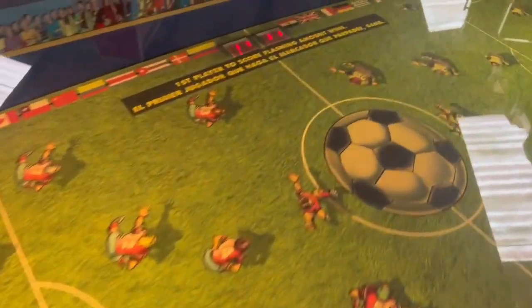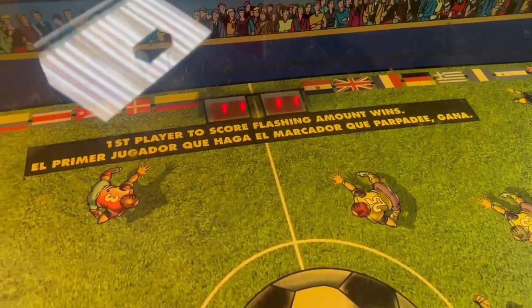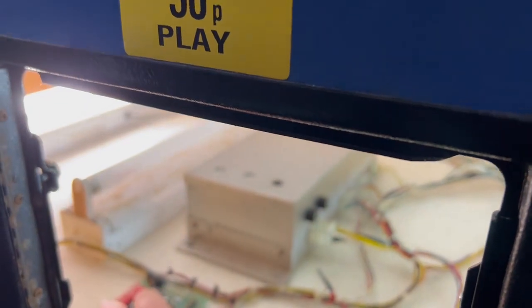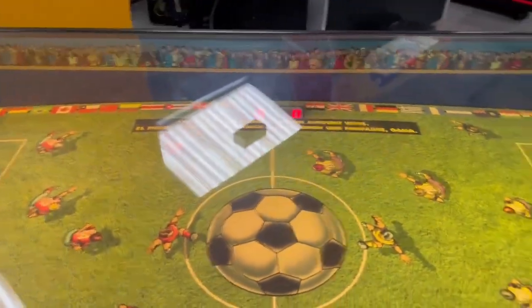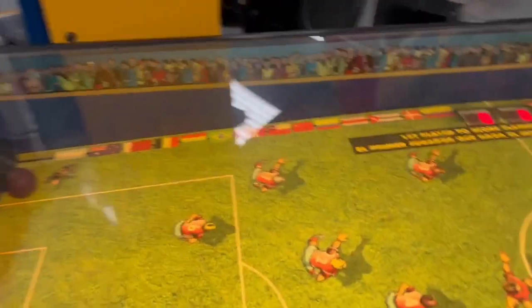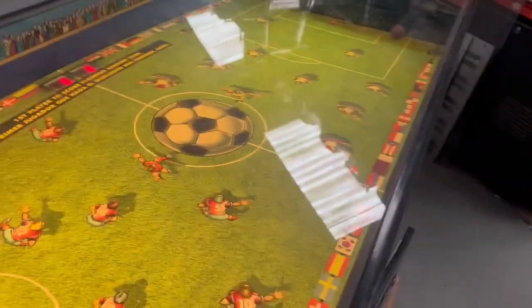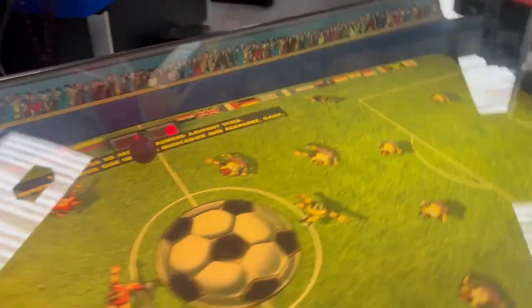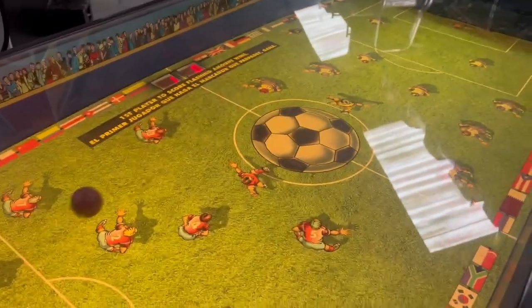The playfield lights up nicely, top scores are up there, and it seems to be functioning well. It's 50p to play — I've not got a 50p coin, so a credit has been added. You can see the ball comes out and then you use these panels to kind of whack the ball over and score a goal. Demonstrating this game is quite tricky when there's only one of you here.